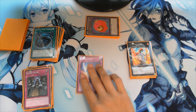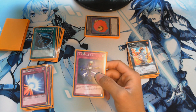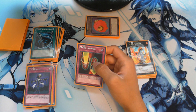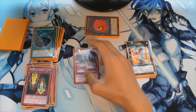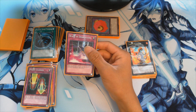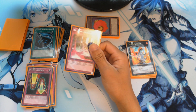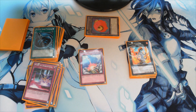One Mirror Force for obvious reasons. One Scrap Iron Scarecrow — a really trolly card: every time you use it, it sets itself face-down instead of going to the graveyard, giving extra defensive power. One Magic Cylinder for extra defensive power and burn — it deals lots of damage if your opponent has a high attack monster. One Wall of Disruption: when an opponent's monster declares an attack, all attack position monsters your opponent controls lose 800 ATK for each monster they control. So if your opponent has three attack position monsters, each one loses 2400 ATK — insanely powerful, kind of an alternative to Drowning Mirror Force.